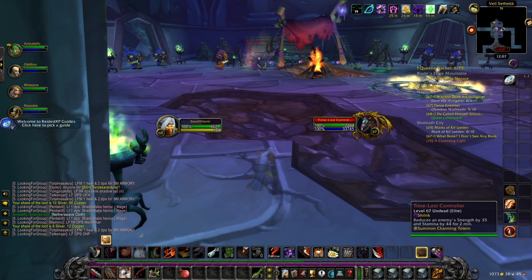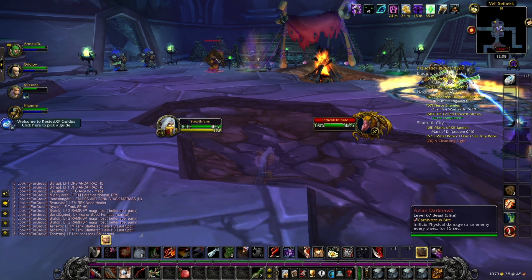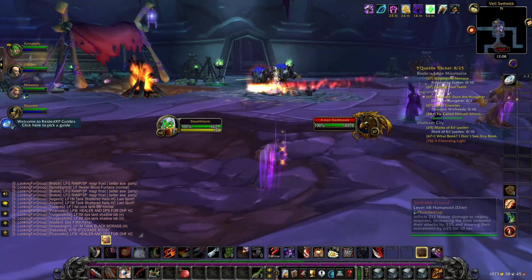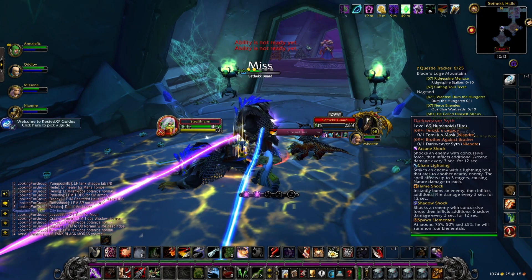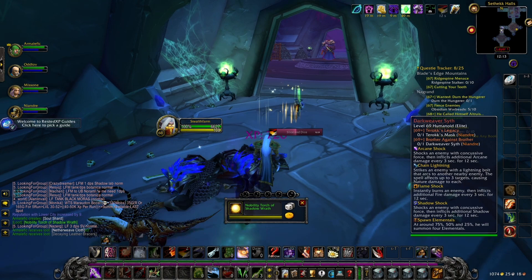Now this next addon I'm going to talk about is the WeakAuras addon. WeakAuras can do incredible things for you in game, and instead of talking about WeakAuras in general I'm just going to show you this one WeakAura that I'm super fond of. This WeakAura right here will tell you pretty much any ability for any mob in TBC Classic. You can see in the bottom right corner the boss mechanics, and you can see different mobs whenever they have any special abilities — which a ton of mobs in TBC actually have.